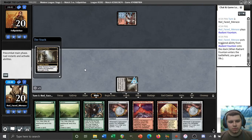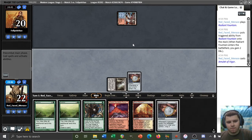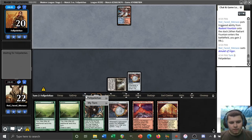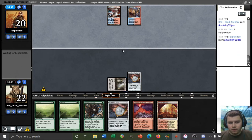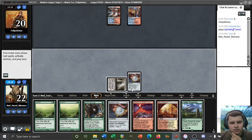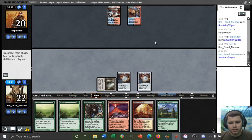Turn one Amulet, turn two second Amulet — how about it? Pass back. Our opponent's on a Spiral of Canal deck as well. It's kind of scary. Hey, there's a green source. A second Amulet will allow us to Explore here off of the Garenbrig. That's nice.